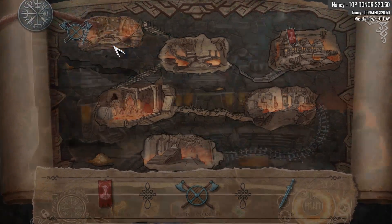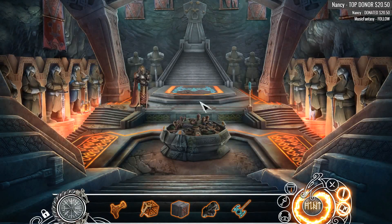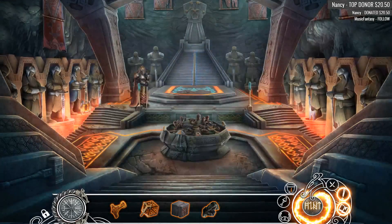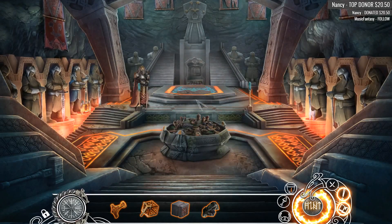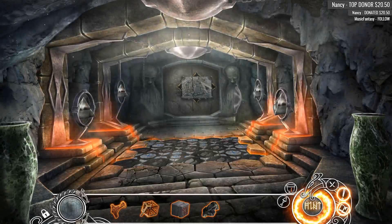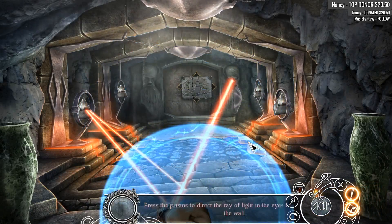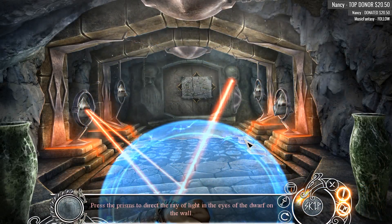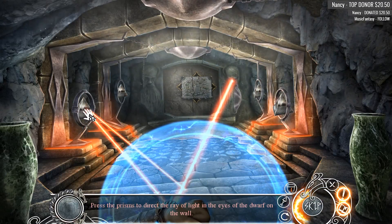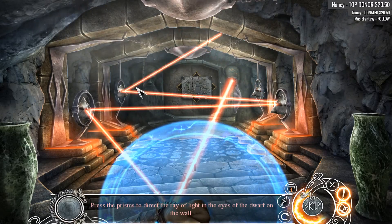And it's heavy! Maybe you can just hit the floor with it. That is exactly what we did! Yes! Oh, what have we got here? Your fancy bracelet action. Press the prisms to direct the ray of light into the eyes of the dwarf on the wall. Okay.